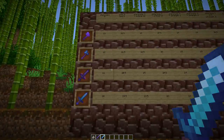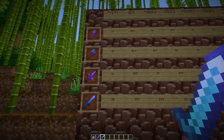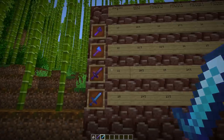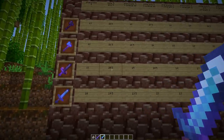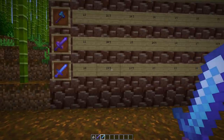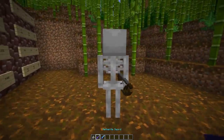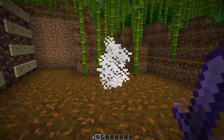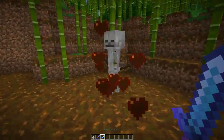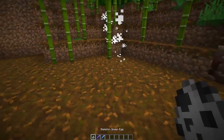Now let's check out some highlights. The new netherite sword with the smite 5 enchantment can deal 20.5 damage, compared to 19.5 for the diamond sword. That means you can now one-hit kill a skeleton with the netherite smite 5 sword — something you couldn't do before. With diamond, you'd need to hit it at least twice.